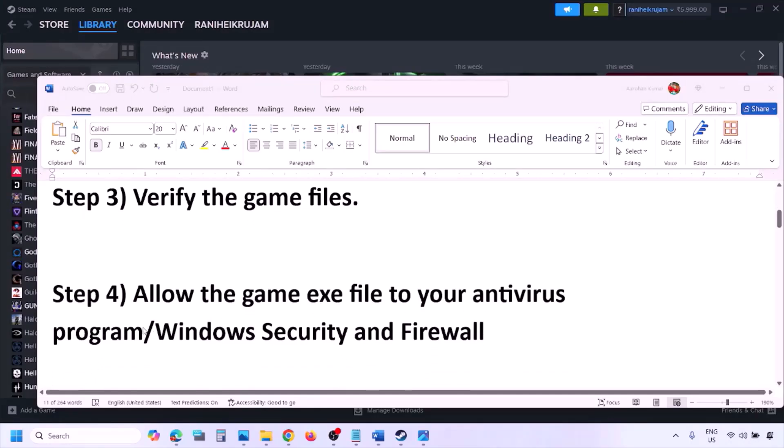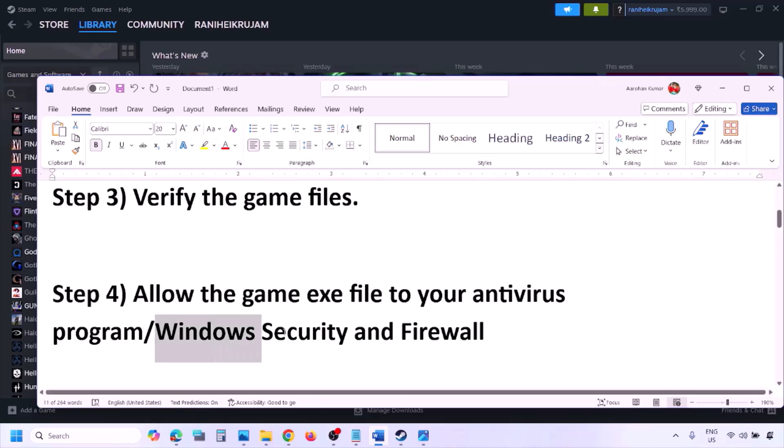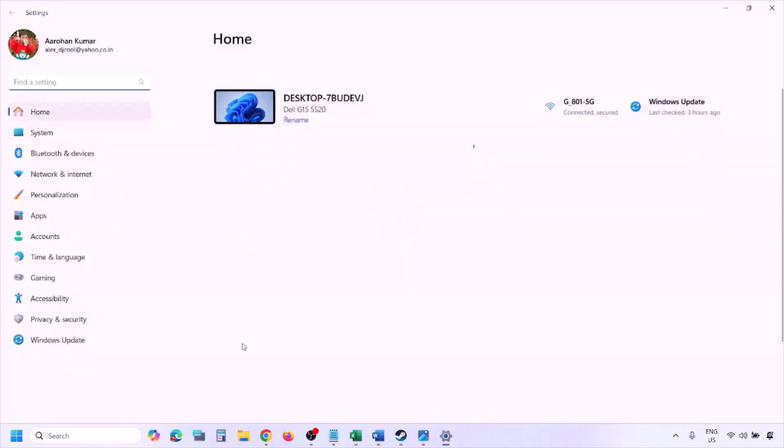The next step is to allow the game EXE file through your antivirus program. If you have a third-party antivirus like Avast, Norton, Bitdefender, or McAfee, make sure you add the game EXE file as an exception. If you're using Windows Security, you'll need to allow the game EXE file there as well.